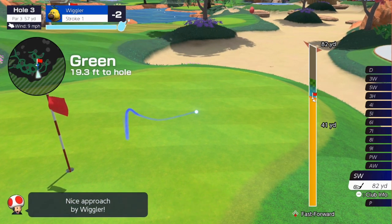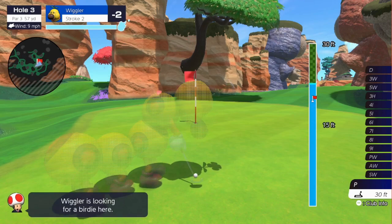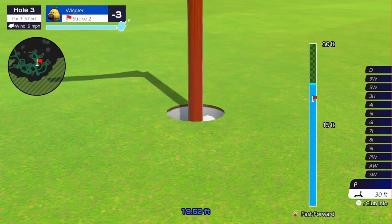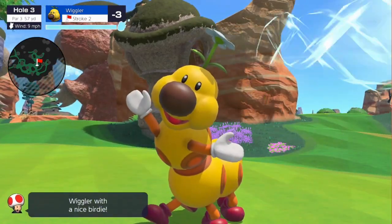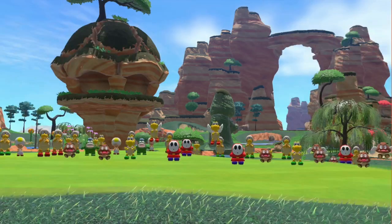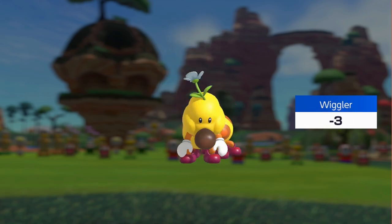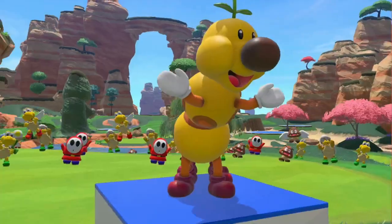That rolled pretty far. I didn't expect to see that enemy there. I think the last time Brambles appeared was New Super Mario Bros. U, not including New Super Luigi U. I kind of like to add things like that to the Mario wiki after making videos like this.